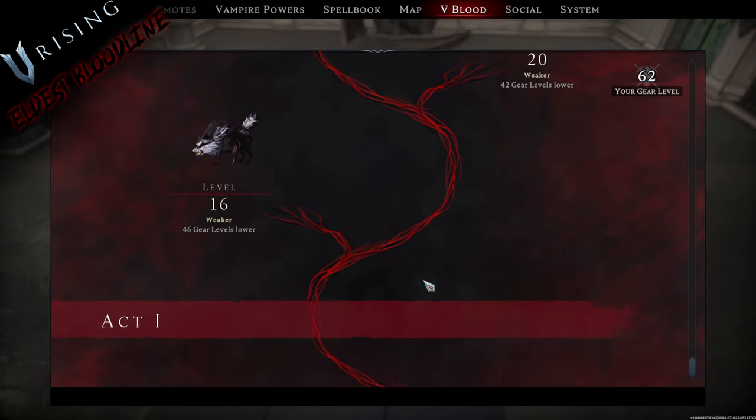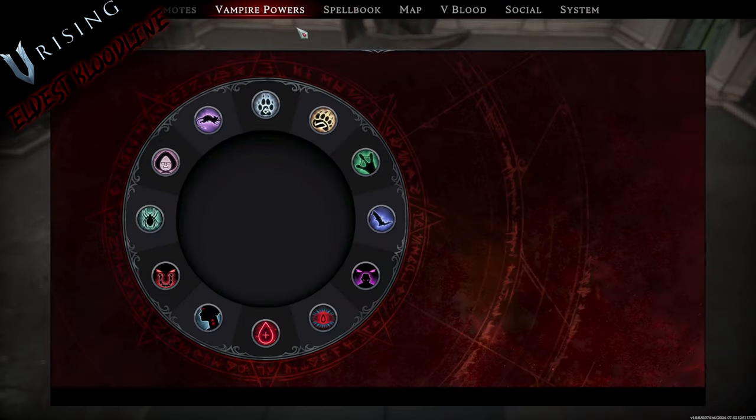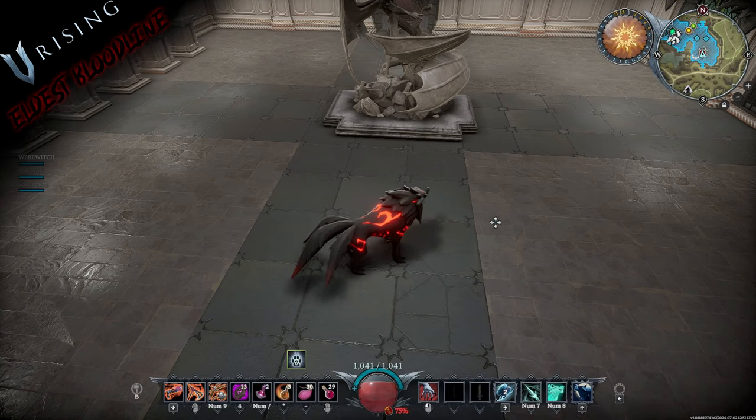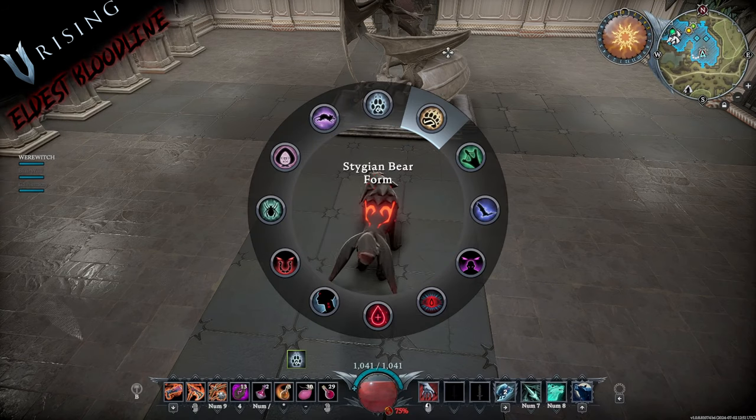If you do not know how to change out your different variations of your shape-shift, you go through this menu off of the Vampire Powers menu — just in case you were wondering. I see that question get asked a lot, so that is how you switch those out.